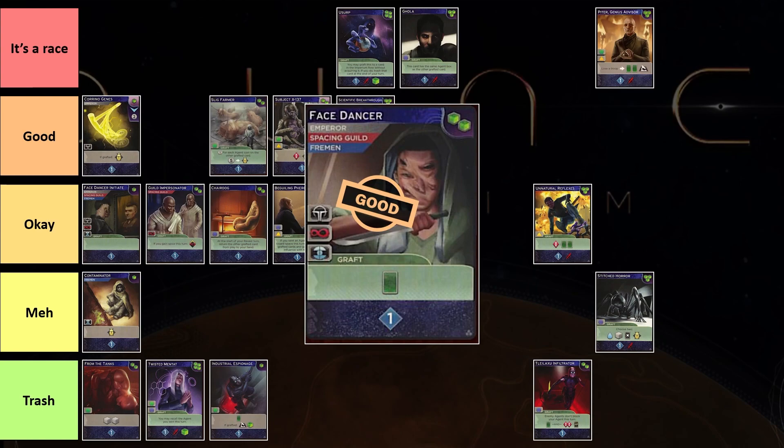Next on the list, we have Face Dancer. Face Dancer is a two-cost card and every time you play it, you get to play whatever Face Dancer Initiate does, but in addition you draw a card. Normally when you play a graft card, you're net minus two, but with Face Dancer you're net minus one because Face Dancer cycles itself. Having the ability to cycle itself makes a card a lot stronger — cards that allow you to draw draw into themselves more, and then you get to play all your good cards more often. This card is always good in the game. It enables a lot of combos through the Emperor, Spacing, and Fremen, depending on what tag you need. This card is good at baseline.